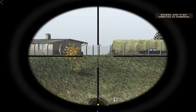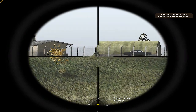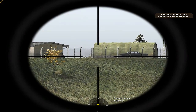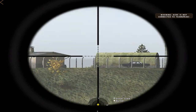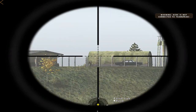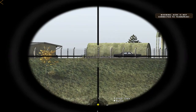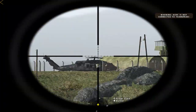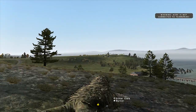Nice leg shot. Get behind cover — there's a car, there's a building right there. No, just stand up in the open. You know where the fire is coming from and you still want to go head on. Another gut shot. I'm probably overstressing the point here, but basically AI in ARMA needs some serious work.